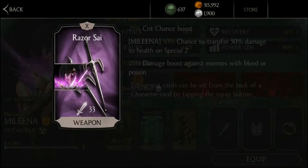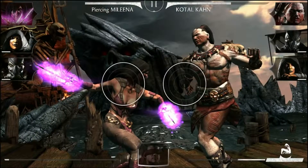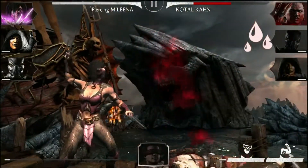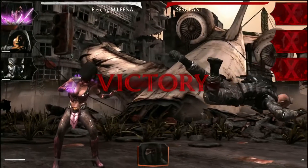Here are a few tips to take Molina to the next level. Molina is nothing without her trusty scythe. Equip her fully evolved Razor Scythe to give her a 25% critical chance boost on attacks. This also gives her Special 2 an edge, giving her a chance to gain health every time she uses it. Finally, it gives her a damage boost against enemies who are bleeding or poisoned.